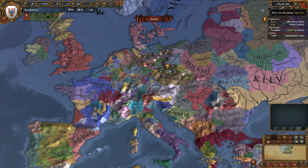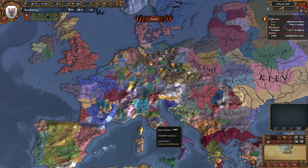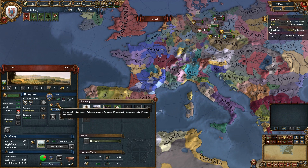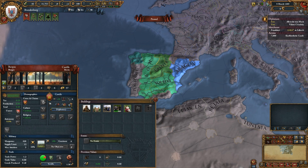For instance, we start on the 9th of March 1309, because the vanilla game starts around 1444. The emperor is not Austria but Luxembourg. France is separated into more pieces and has lots of vassals: Anjou, Armagnac, Averna, Bourbonne, Foix, Orléans, and Barri. And Castile also has Cordoba, Toledo, and Seville, with a personal union with Galicia and Leon.